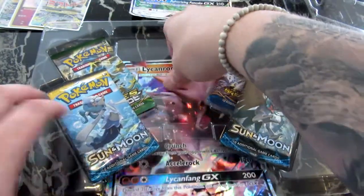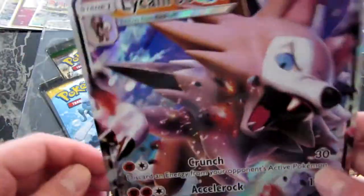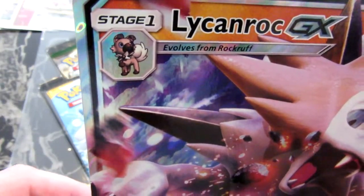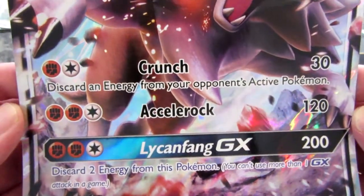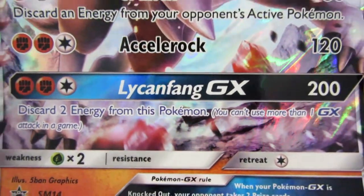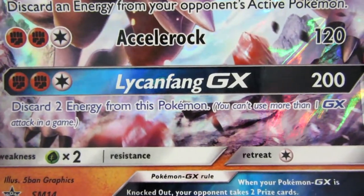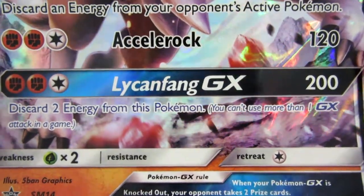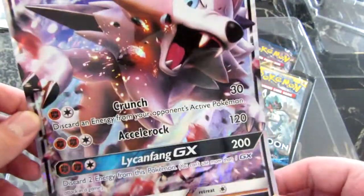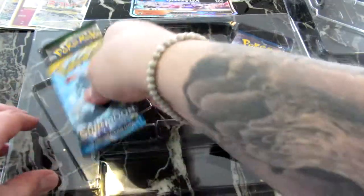As we always do, we look at the top card first. There you go — Lycoroc GX, obviously an evolution of whatever that little pup is. We've got Crash for 30, Acelroc for 120, and the Lycanfang GX attack, which means you can only use one GX attack per game. So this is literally like a one-hit KO sort of magic. The artwork always looks good — they always outdo themselves.